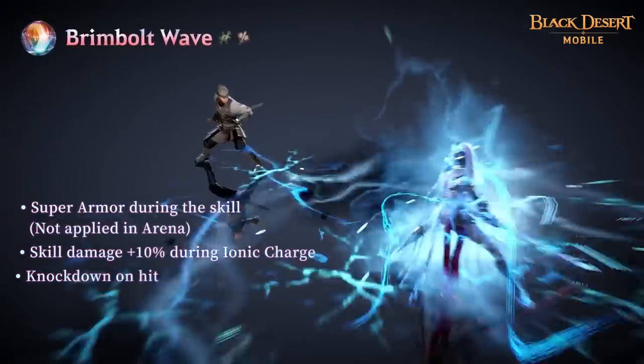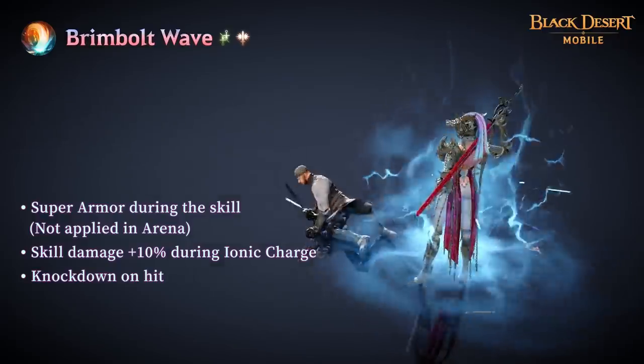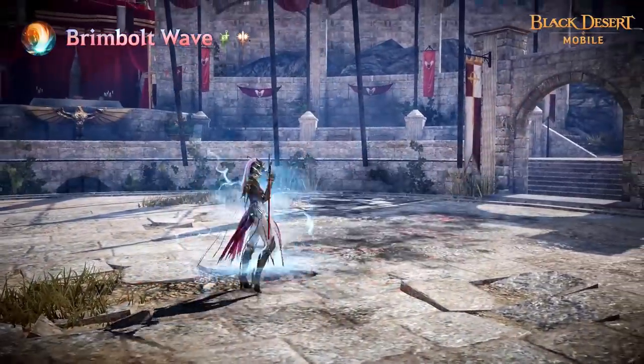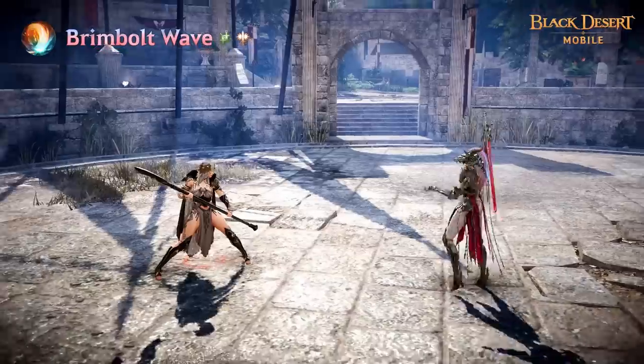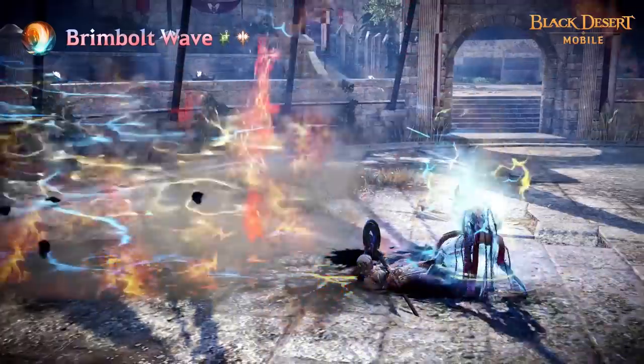Brimbolt Wave allows Draconia to harness energy into her Slayer and unleash a massive amount of energy at her foes. The target suffers Knockdown on hit and takes burn damage. Draconia also recovers HP each hit, and with the Flow skill Brimbolt Fusillate activated, she'll perform extra attacks to deal the same damage as Brimbolt Wave.